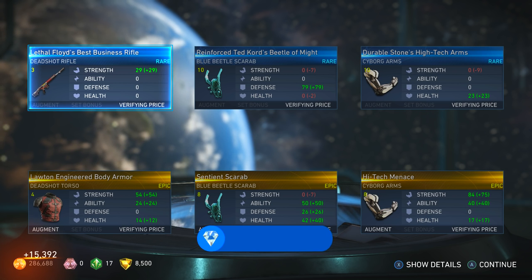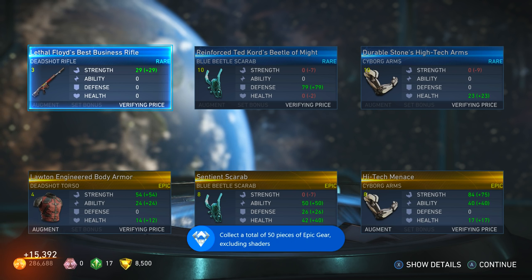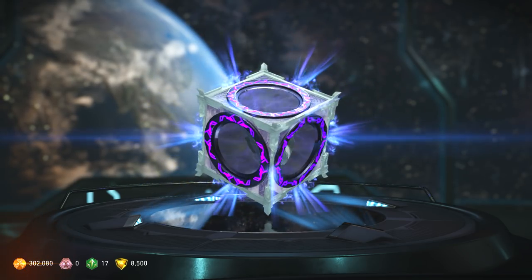Three epics — we got Blue Beetle Scarab, Cyborg arms, and Deadshot torso. All right, that's it — no more, they're all gone.